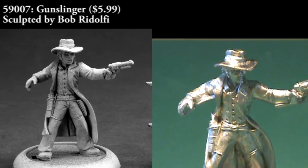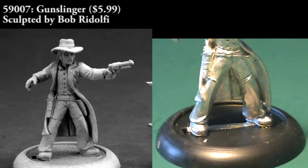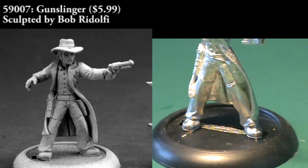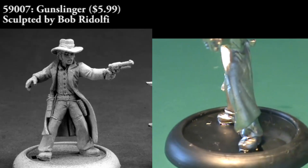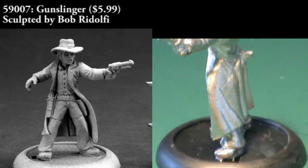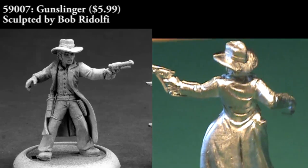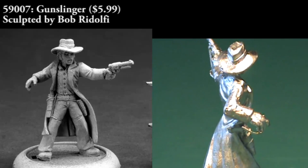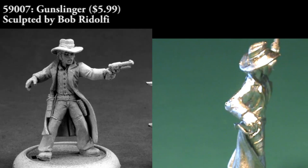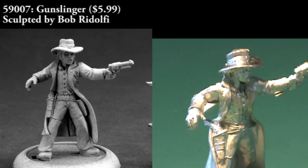This next guy is billed as a gunslinger and you can see he's in a very action-oriented pose. He looks like he's just thrown aside his duster to draw a gun and fire it in a gunfight. He has two holsters — one's got a pistol in it, the other he's just drawn out and presumably fired. Details on this figure are all really well done, from the buttons on his vest to his belt to the straps on his holsters that tie around his legs. Everything is just really crisp and clean and he should do just fine as a player character figure.